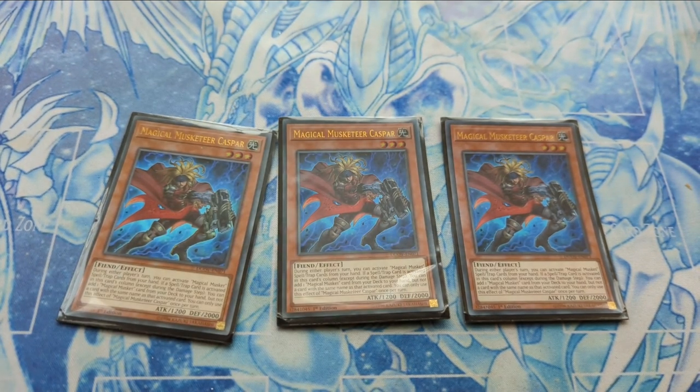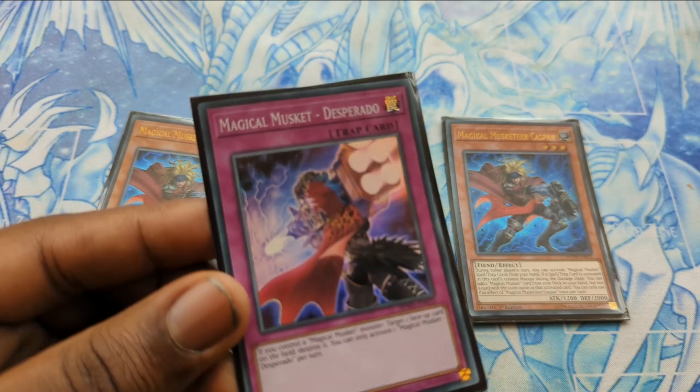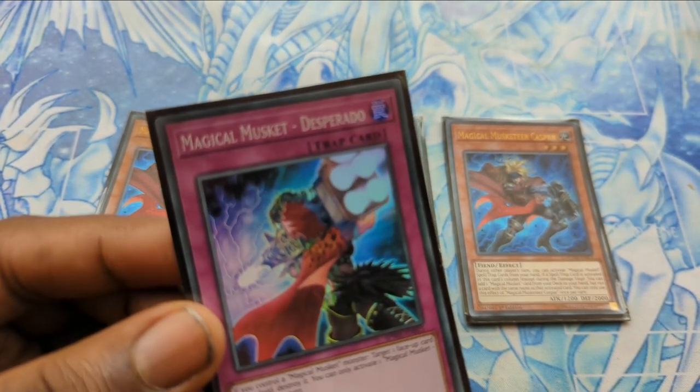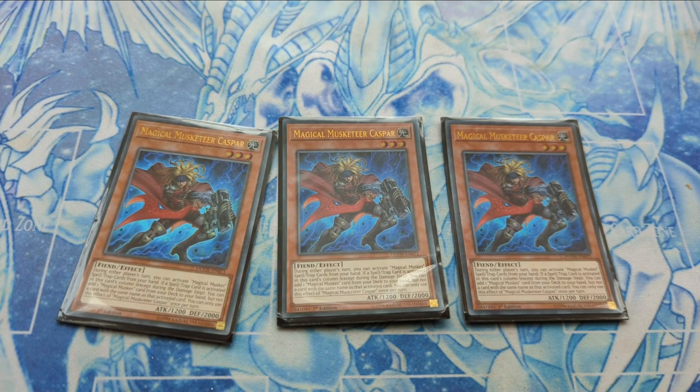Finally, another target you'll be adding is Magical Musket Desperado, which destroys spells, traps, or monsters — yes, it targets. With Desperado and Last Stand in your possession, flood gates and cards like Mystic Mine are not really going to affect your deck. In fact, this deck loves when the opponent plays Mystic Mine, as you can activate your spells and traps from hand. You're not affected by Mystic Mine at all — you welcome it, because the opponent has essentially thrown the game away and you can just deck them out.